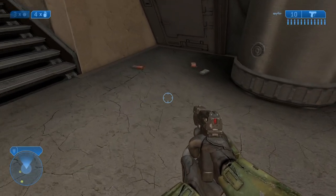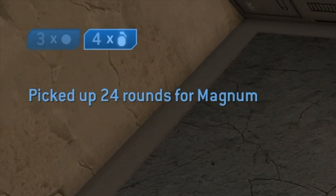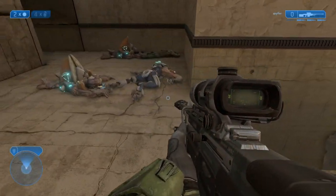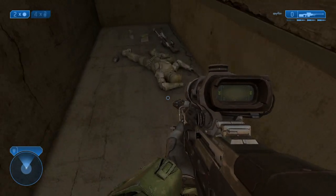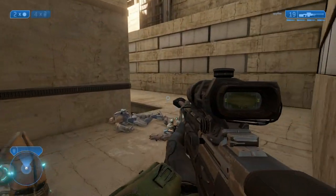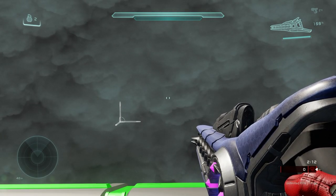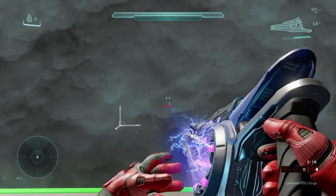Throughout Halo games, if you had a UNSC weapon, you could find packs or crates of ammo, allowing you to replenish your gun and continue using it. You have a sniper rifle, run out of ammo — no problem, you can find ammo lying around. But for plasma weapons, it's never been like this. Once you deplete the battery of your gun, you have to get rid of it. It goes down to 0% and now it's completely useless. You could say just find another weapon and toss it, but what if I'd like to use the plasma weapon already in my hand? It's not like a beam rifle is ubiquitous everywhere on the map.